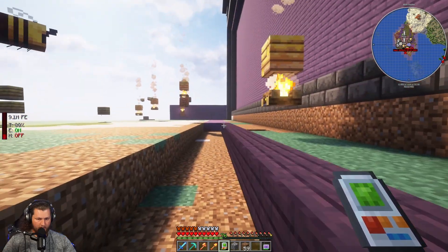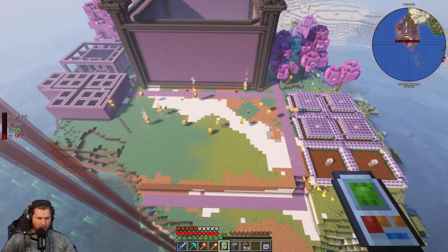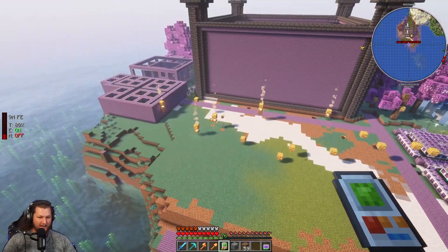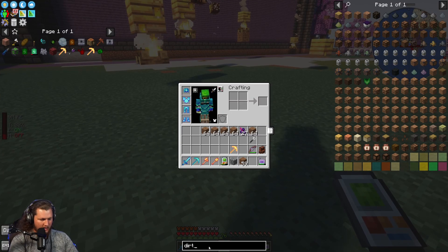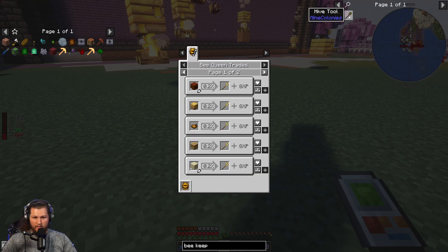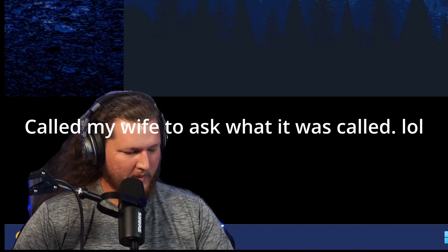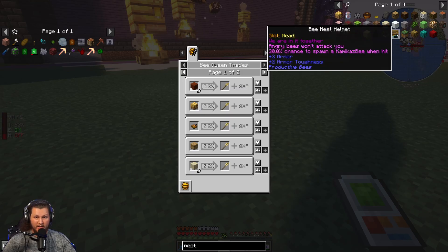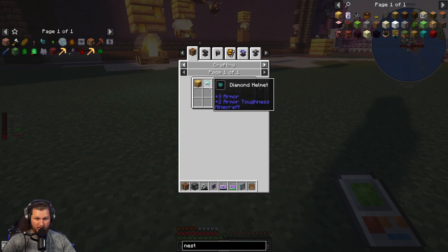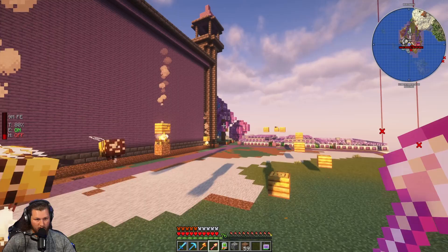There's something called a beekeeper's hat — a hive tool, a bee hat. What's that beekeeper's hat called? The one where I can break the hives and they won't get mad at me. I think it's called a bee hat or nest — a bee nest helmet? Got it, okay, thank you. A bee nest and a diamond helmet. I don't think I have a bee nest but I can grab one. I need a bee nest hat — slot head. So it should go right there. Now angry bees shouldn't attack me, which means I should be able to break all of these.